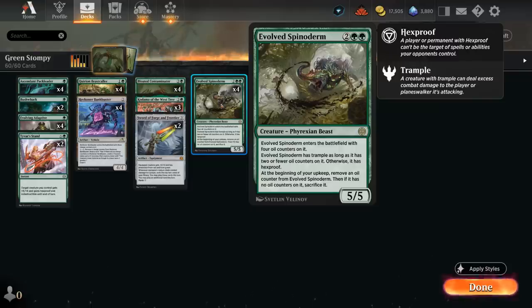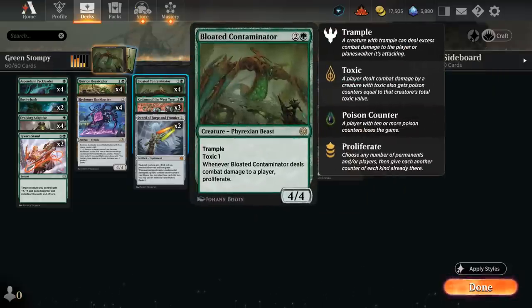We also have the full set of Evolved Spinoderm — a 4-mana 5/5 that enters with 4 oil counters. It has Trample as long as it has 2 or fewer oil counters, but starts out with Hexproof otherwise. At the beginning of our upkeep we remove one counter, so the first two turns it has Hexproof, and the final two turns it has Trample. We can also extend its lifetime using our Contaminator.